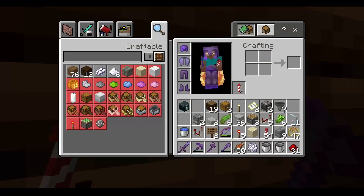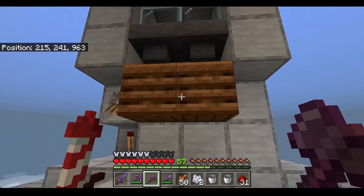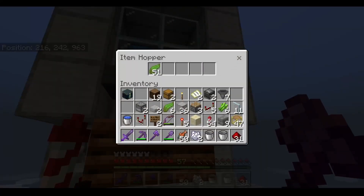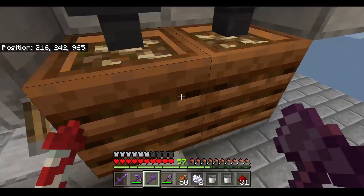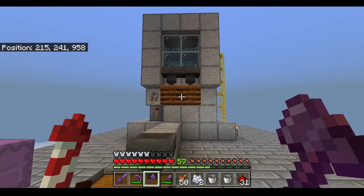If I click on this, I get a bone meal. If I click on this, I get a bone meal. So that's great — we have a decently fast kelp production here. And now we're going to move on to the sugar cane part of the farm.